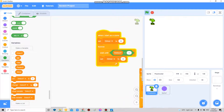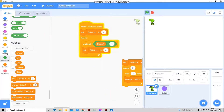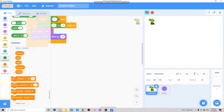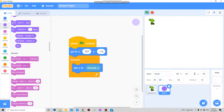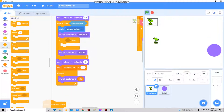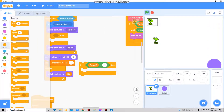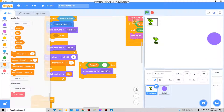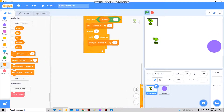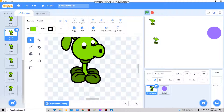First it will retract its body, so change shot by negative one, change shot by negative one. Then if detect is equal to one, switch costume to shoot. You see it's not really — it's supposed to be like this, so it retracts then shoots.